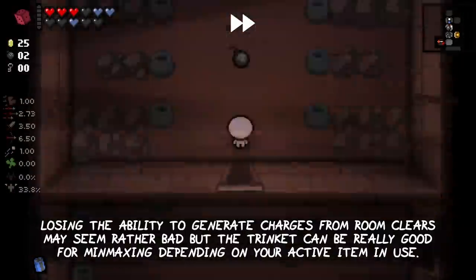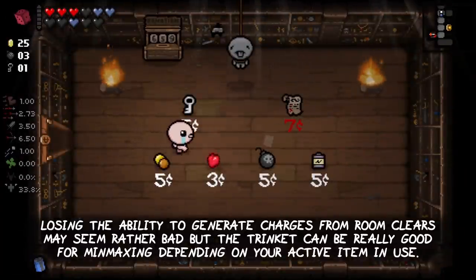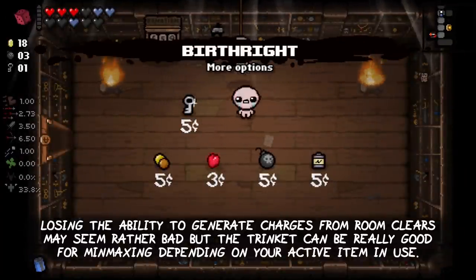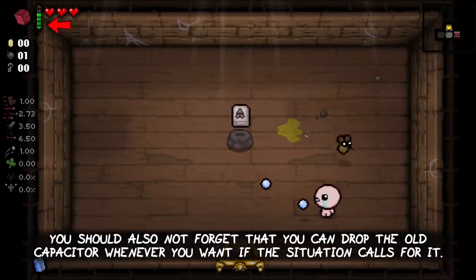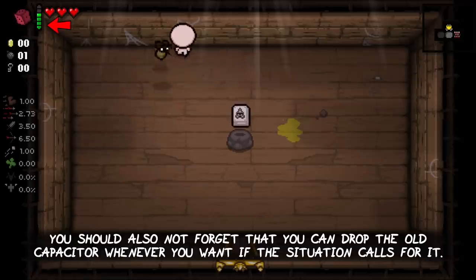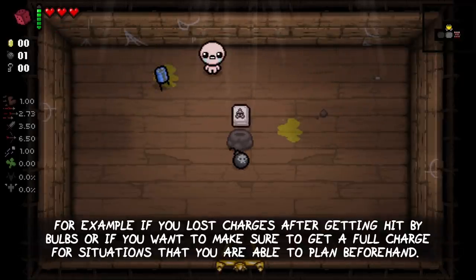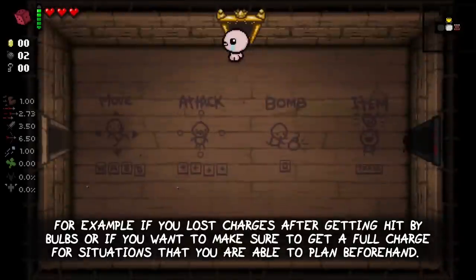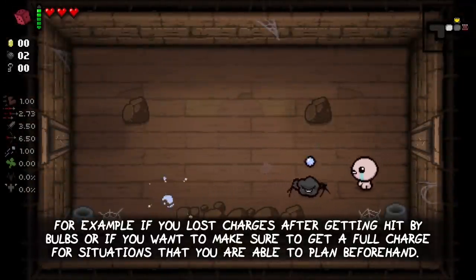Losing the ability to generate charges from room clears may seem rather bad, but the trinket can be really good for min-maxing depending on your active item. You should also keep in mind that you can drop the Old Capacitor trinket whenever you want if the situation calls for it — for example, if you lost charges after getting hit by a bulb, or if you want to make sure to get a full charge for a situation that you are able to plan beforehand.